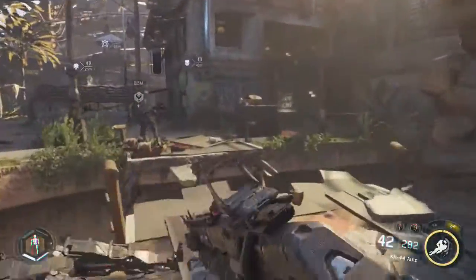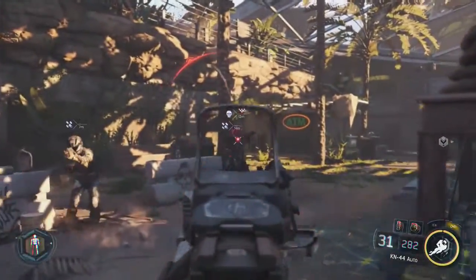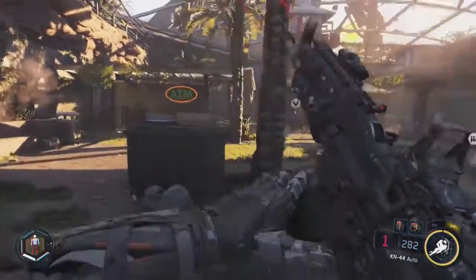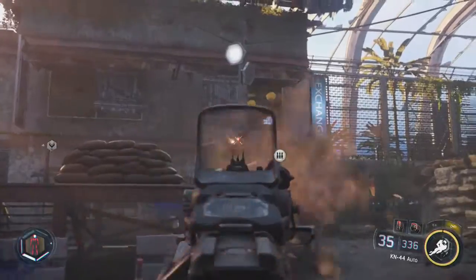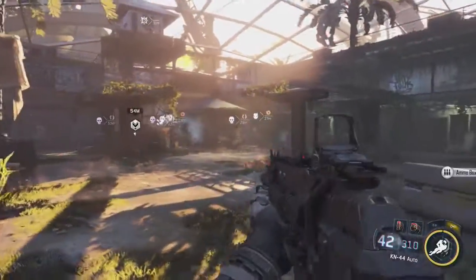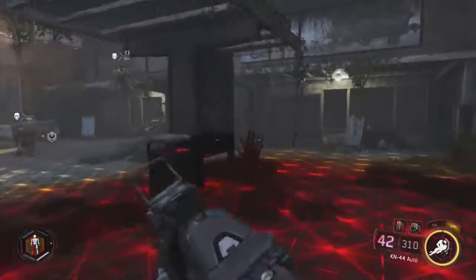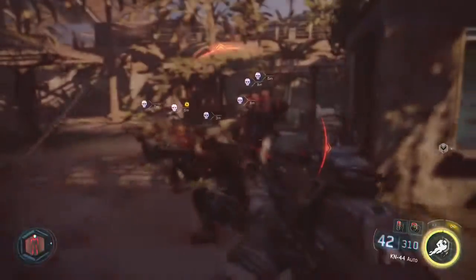A little bit into Mission Four, you're going to come up to this village — this will be the second part of the village that you get to. There will be a turret here in the middle that I'm going to destroy in a moment. After doing so, you'll notice that a bunch of robot enemies are going to spawn near the back of this village area, and they're all going to stand in a formation, as you can see them doing right now.